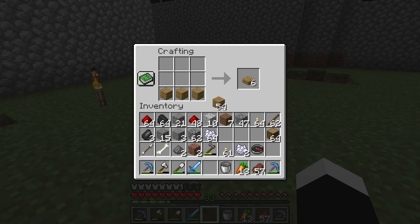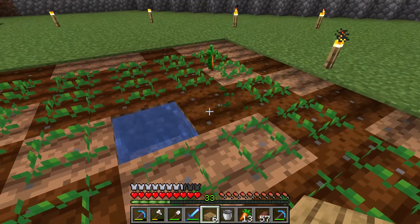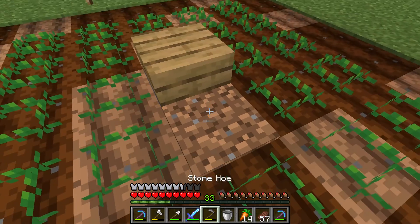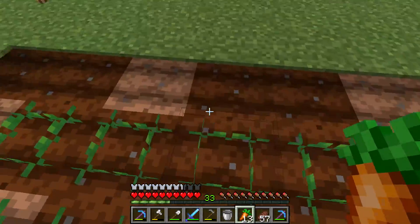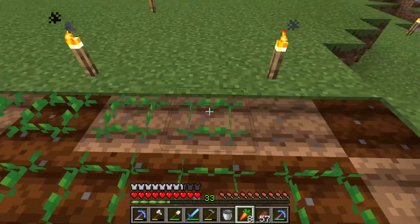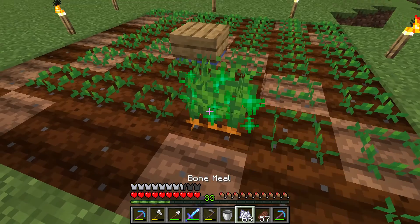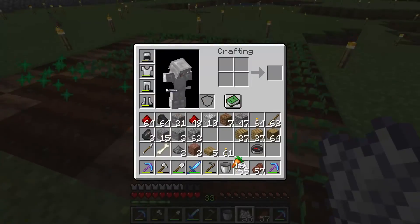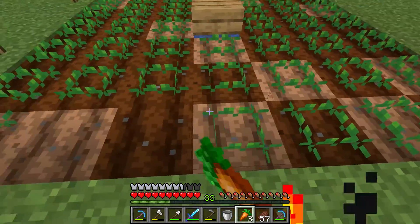I recommend a slab. Now I will have to remove one carrot while I plant the slab on top, and then I have to re-till it. Now this is nice — I don't have to jump over the water, I can just walk over it. And now I only had one carrot everyone, and now I have many carrots. Now I don't have to use bone meal anymore — I will just let the carrots grow and harvest them when ready. And I will have many, many carrots.